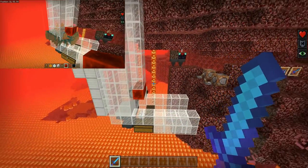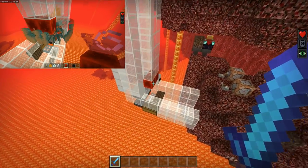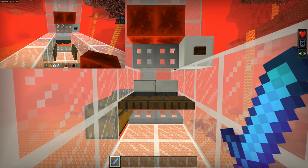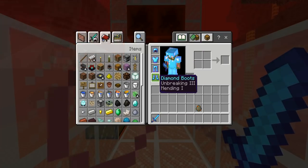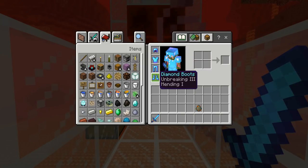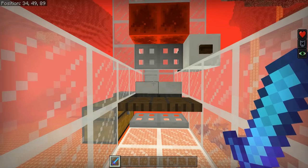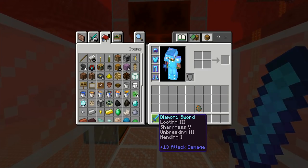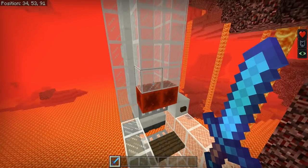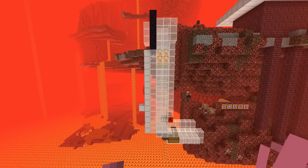There's a beacon providing Regeneration and Resistance I, which will keep you from dying — you definitely don't want to die while using this farm. You'll also want two sets of fully enchanted golden armor with Protection, and at minimum Unbreaking and Mending, because guardians do a lot of damage when you attack them. The sword should have Sharpness, Looting, Mending, and Unbreaking. That's really all there is to the guardian kill chamber in the nether.